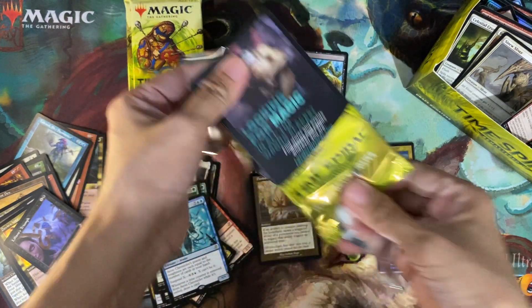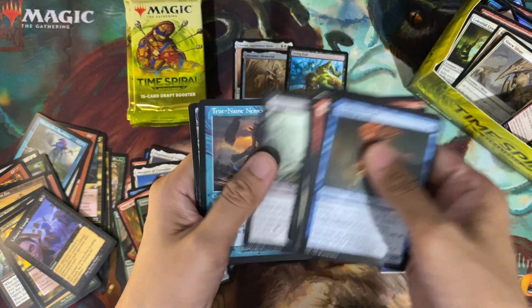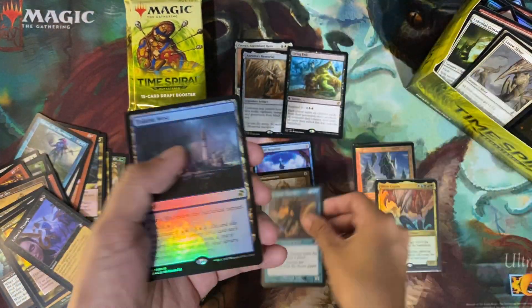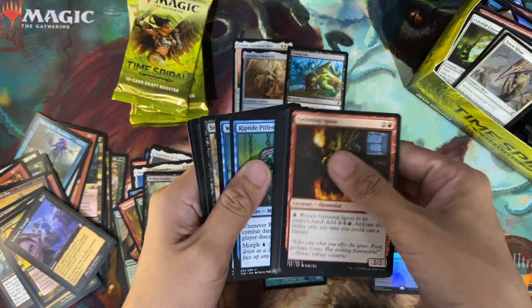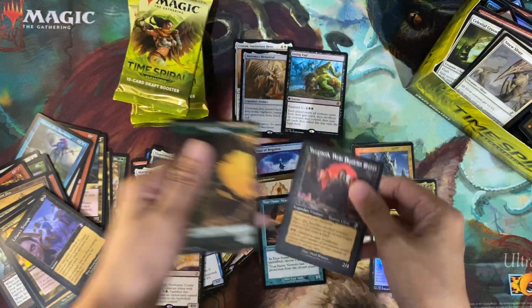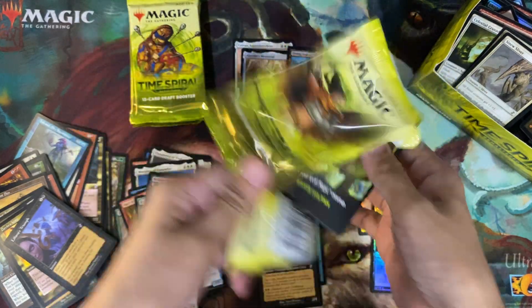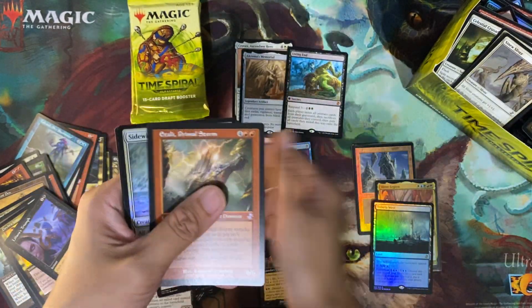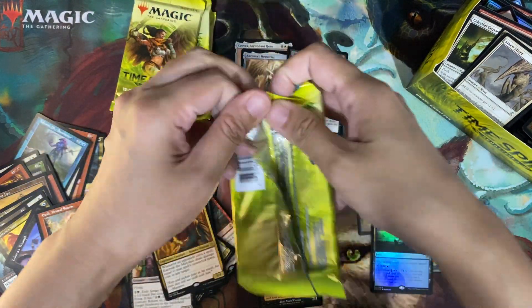I need a Chalice — I remember I opened a box because I'm searching for a Chalice of the Void. I'm short one copy. And a True-Name Nemesis — that's pretty good. Phyrexian Obliterator west — that's not bad. Yawgmoth — okay, that's also not bad. Cabal Therapy and Athreos, and one, two, three, four, five packs left over there.